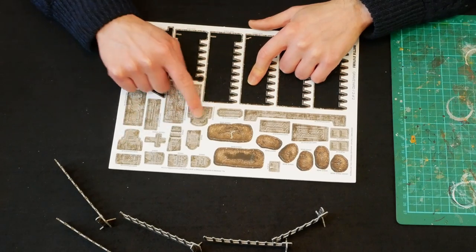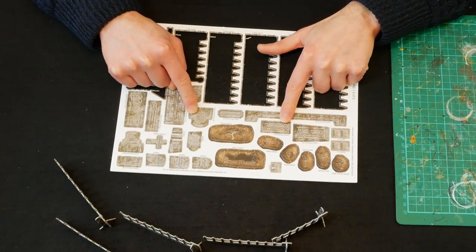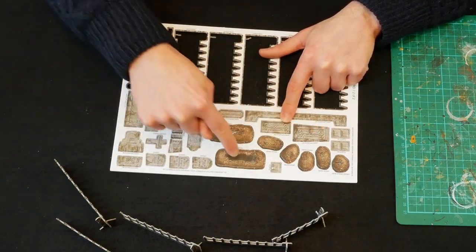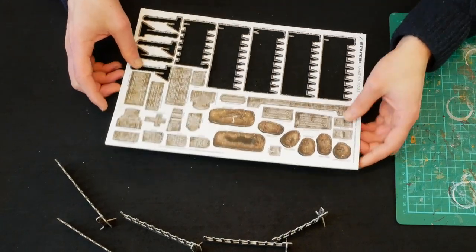These are quite well marked actually, so you know which bits go with which. I'm going to build up two sarcophagi. And then I think we will build up the rest of the gravestones that I'm guessing go in these gravel bases. Let's take out sarcophagus one first.